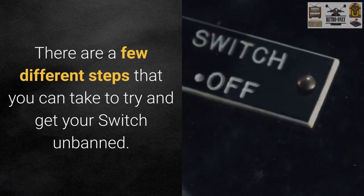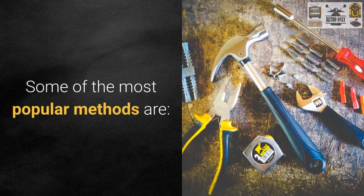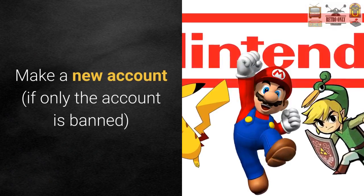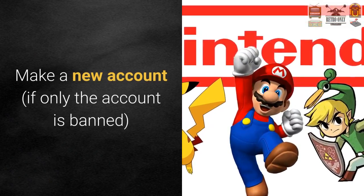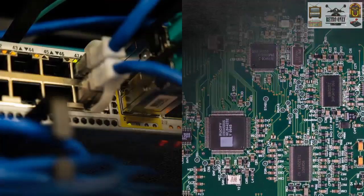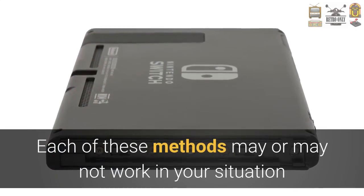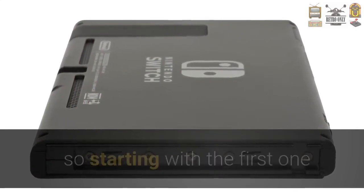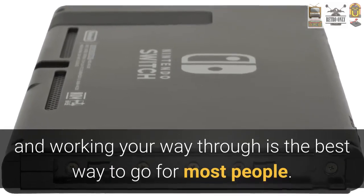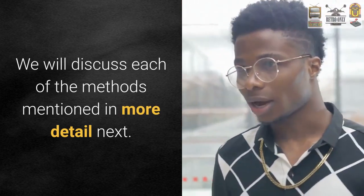There are a few different steps that you can take to try and get your Switch unbanned. Some of the most popular methods are: file a complaint, make a new account if only the account has been banned, get a new console, replace the motherboard, or use it offline. Each of these methods may or may not work in your situation, so starting with the first one and working your way through is the best approach.